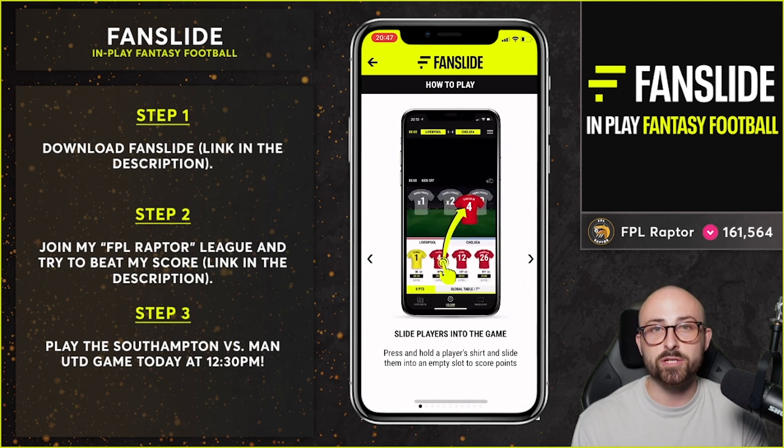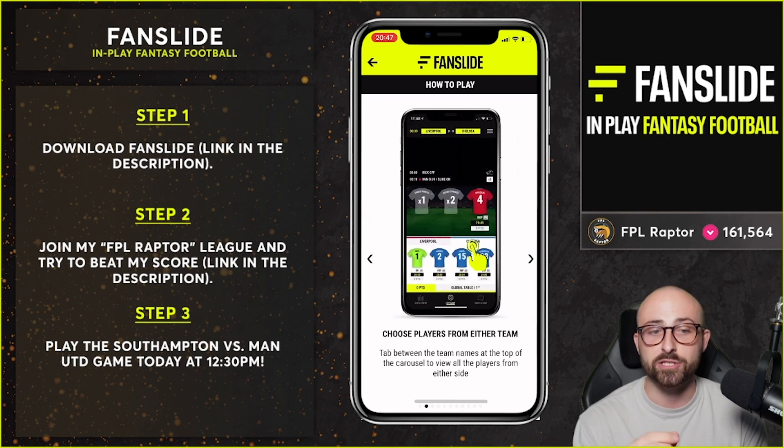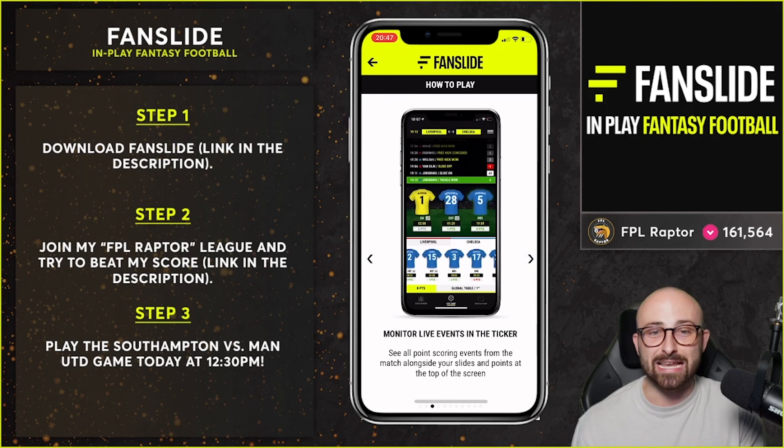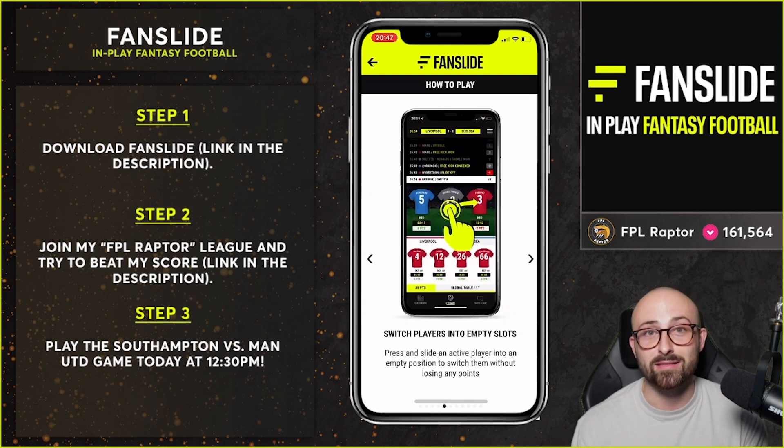If you're unsure how the game works, there is an academy section on the app. Once you've downloaded it and joined my league, you can find out exactly how the swiping in and out works because you only get three free slides per half and there are some rules to it. Make sure you read the academy rules before you play. Play the Saints versus Manchester United game with me this weekend — link in the description down below. Try to beat me in my league and if you can win the entire thing, you could get some really cool cash prizes.